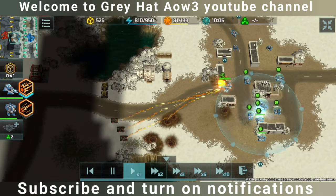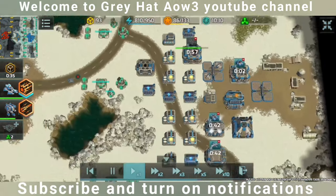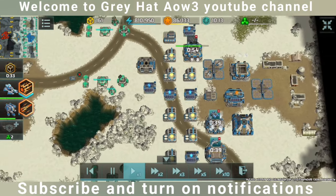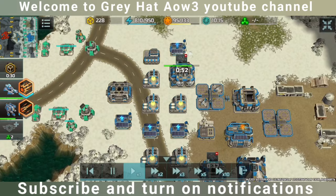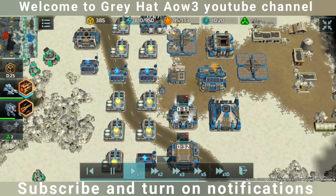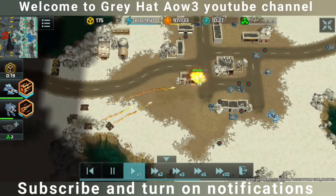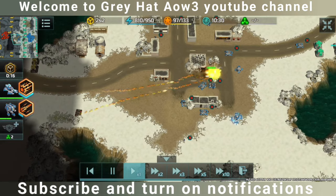As you can see, the opponent has got Leviton. I have two special vehicle factories and one vehicle factory for Geos, and I have three Vertexes. As you can see, the opponent is now moving his units.